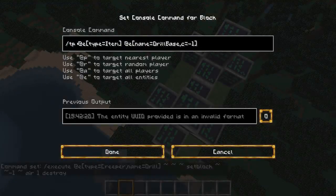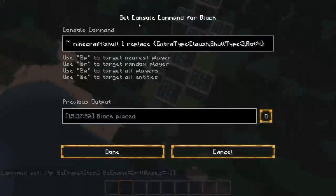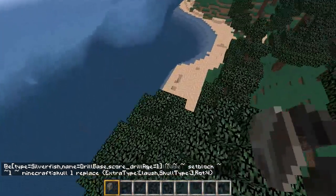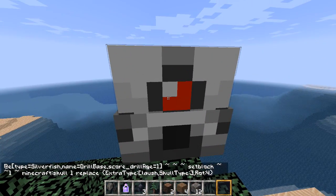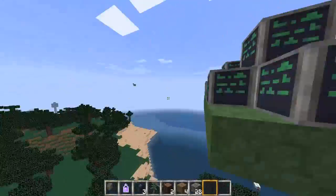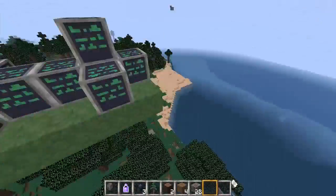These are more about the actual drill base. This is saying: repeatedly teleport all items to everything called Drill Base — c equals minus 1, that just means the youngest one, the most recently created one. This is what makes it so when we spawn in our silverfish, we get this cool little player head, and then we can collect all the items from there.